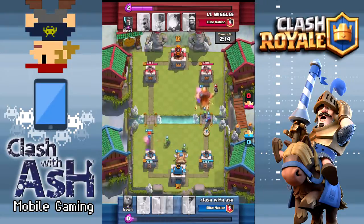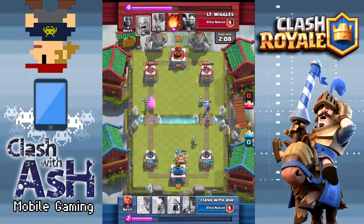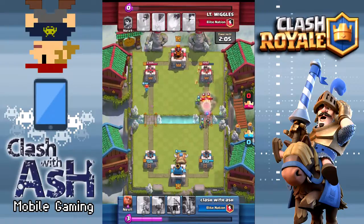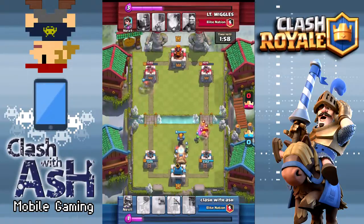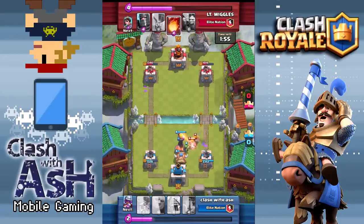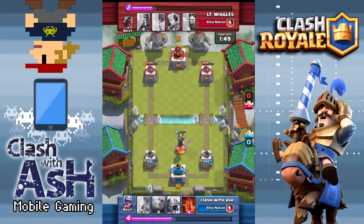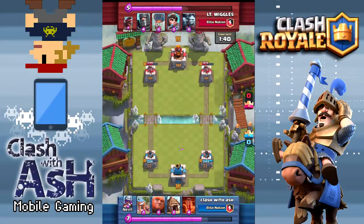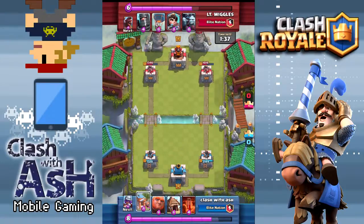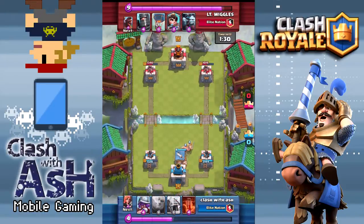My deck's average elixir cost is almost 5 — I think it's 4.9 right now. Granted, two of those cards are the two spawners, the Barbarian Hut and the Goblin Hut, but I have difficulty coming up with immediate responses to really fast attacks. I do have the Inferno Tower to distract hogs or princes, but the Inferno Tower can't stop everything and it's only up half the time in terms of my 4-card selection. So a lot of the time, if the opponent waits till the Inferno Tower goes down and then immediately plays something I need it to counter, that's when they're able to take advantage of the slowness of my deck.